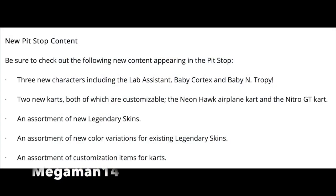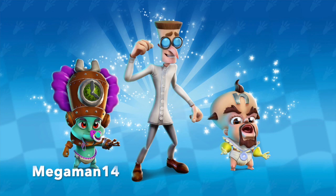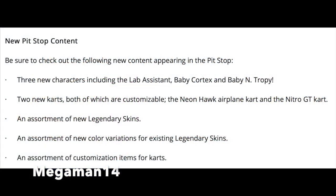New things are coming to the pit stop for characters. The first two are different versions of Cortex and Tropy and the Lab Assistant. Two new carts that'll be customizable: the Neon Hawk airplane cart and the Nitro GT cart. There's also an assortment of new legendary costumes, new color variations for existing legendary costumes and customizable items for carts.